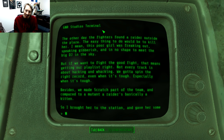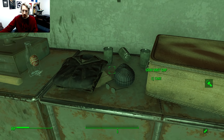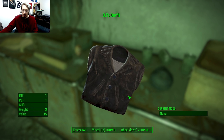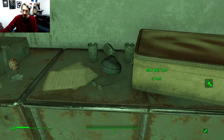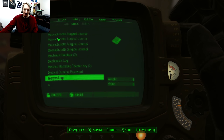There's another entry — 'Raider Girl': 'The other day the fighters found a raider outside the plaza. The easy thing to do would be to kill her — this poor girl was freaking out, speaking gibberish, and in no shape to meet the big DJ in the sky. But if we want to fight the good fight, that means getting our playlist right. Not every track is about hacking and whacking — we got to spin the right record even when it's tough.'